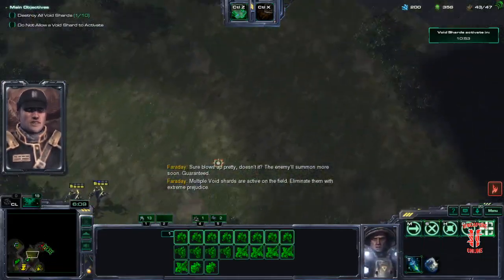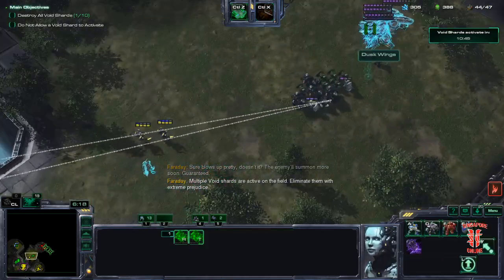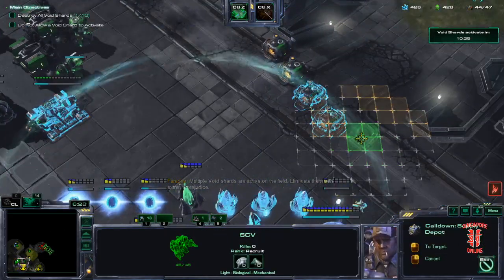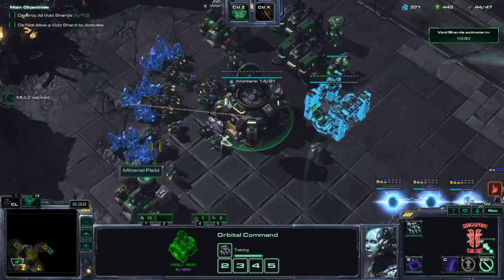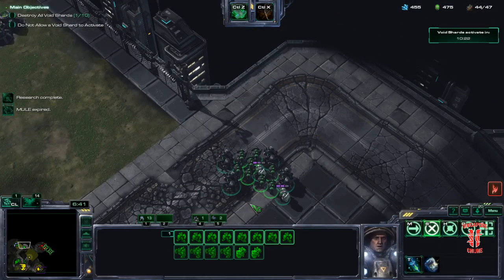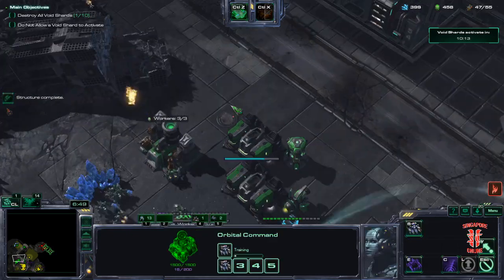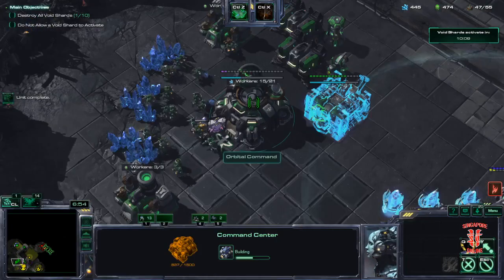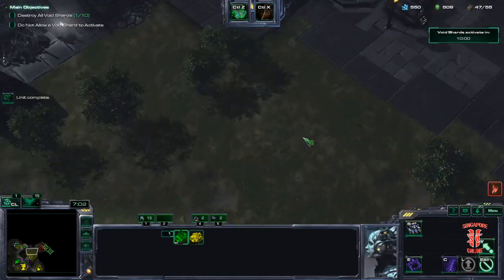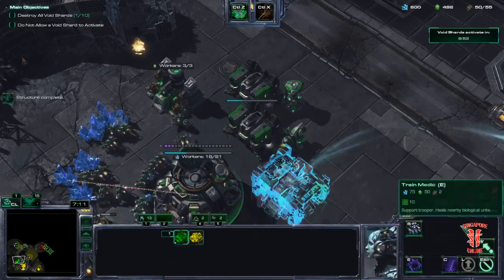Multiple void shards are active — eliminate them with extreme prejudice. So we've got a lot of time, we don't actually have to attack. Continue supply depot production. Drop a mule. I'm not going to engage them yet, but continue medic production. Because medics are the ones that will really determine the fight — they are the ones that can heal up the BCs and give them sustain.